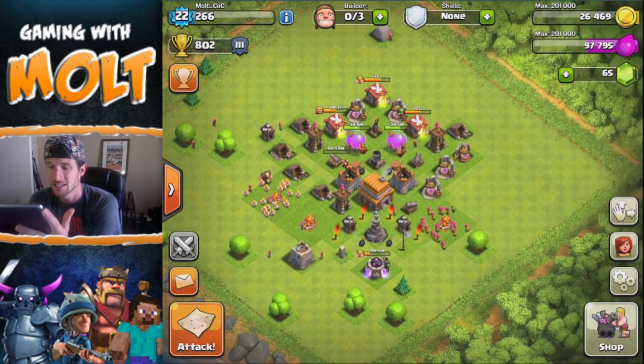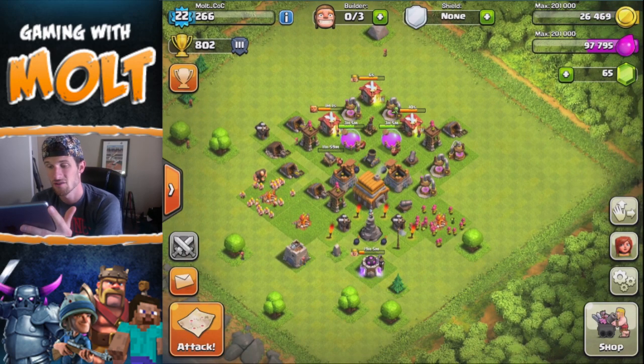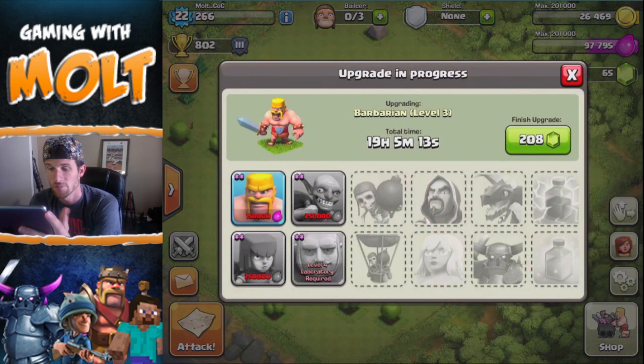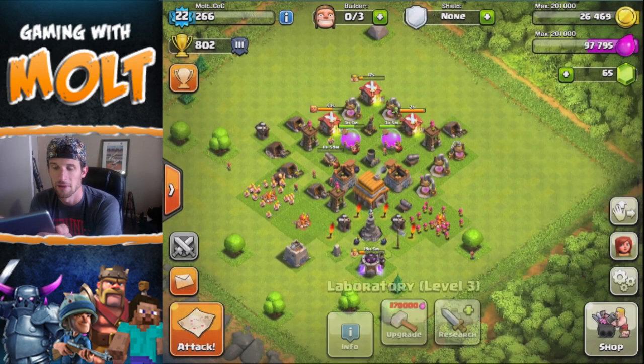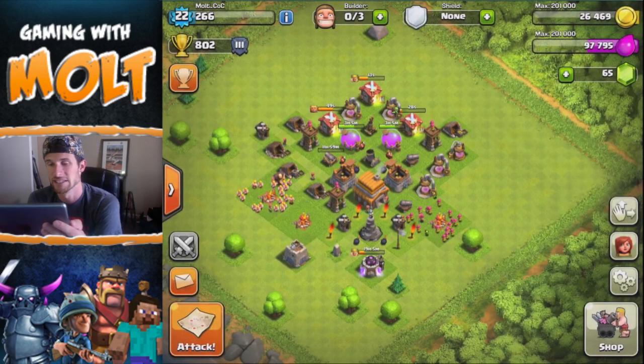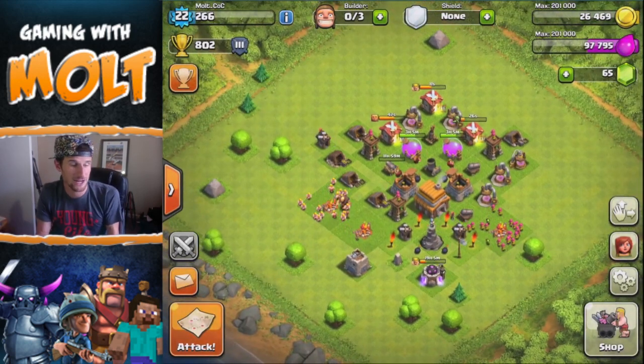Soon we'll bring up our goblins and archers as well — we're slowly moving along. I might start trophy pushing once all my defenses are maxed out and my troops are upgraded too, and see how high I can go for Town Hall 5. I'd have to do it with all tier one troops and level two giants, so I don't really know how far up we can go.